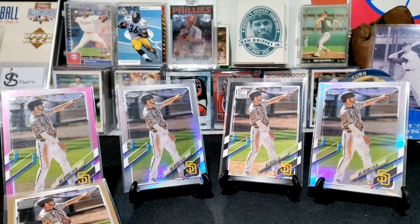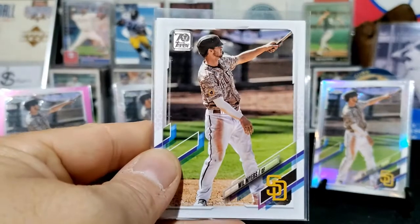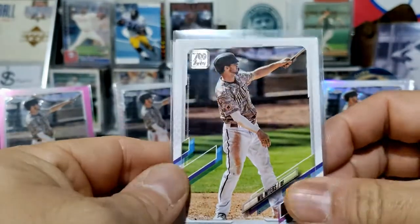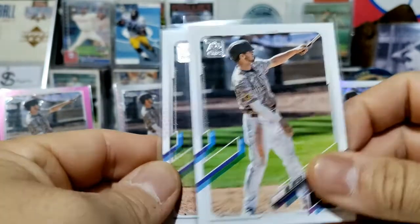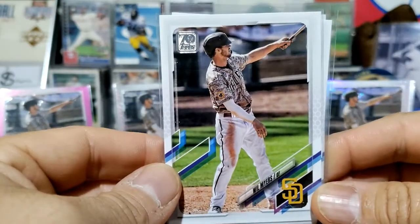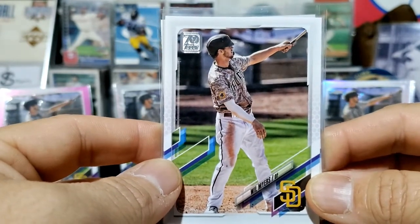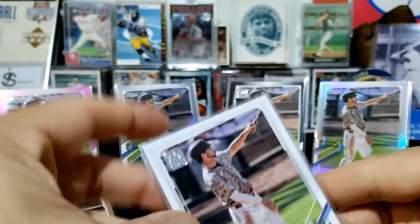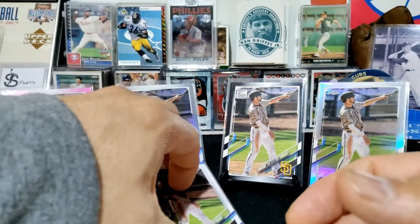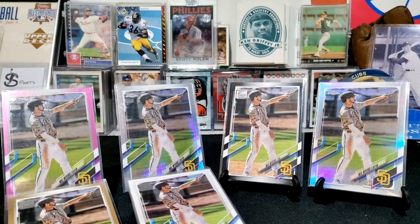I realized I needed the base card, so I'm looking through my collection and I don't see it anywhere. I go online and order one, and I guess I forgot that I ordered one because I ordered another one — and then I found one that was already in my collection sitting in the front of the binder. Now I have three base cards, which is fine. You have to have the base card.